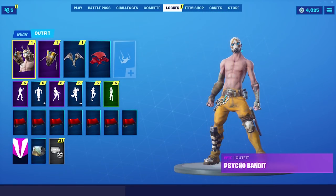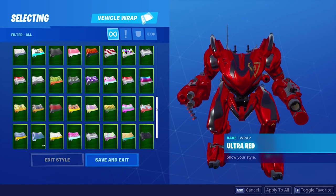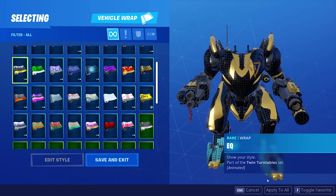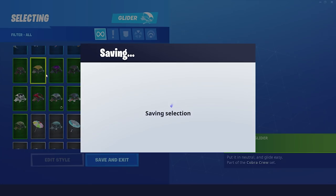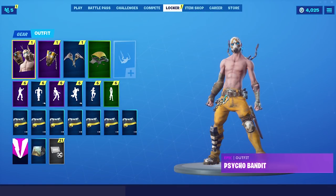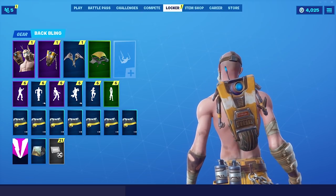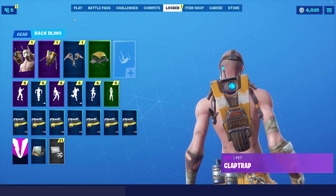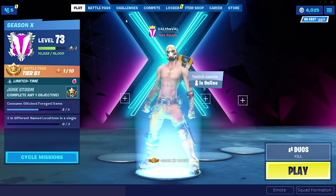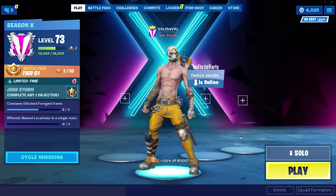Alright, let's go ahead and slap this on. So we have the skin, the pickaxes, the back bling. I'm going to throw on a wrap that looks good with this — let's go with EQ. And then for the glider, I think I'm going to go Cruiser to kind of keep that yellow-orange theme. That is so awesome, dude. I think that's actually the first back bling that actually talks. That's really awesome.